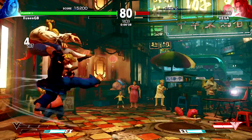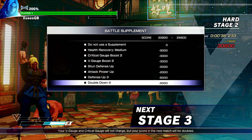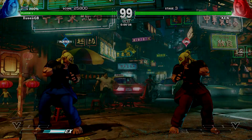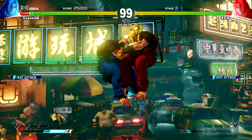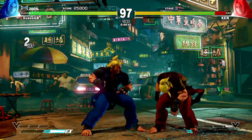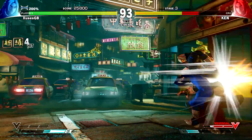Now we need to focus on getting you the highest score possible. Try to always get the first hit, aim for perfects, and if possible try to finish the round with an EX. The best possible scenario would be a round where you get the first hit and score a perfect by ending the round with a critical art. Don't worry about always ending with a finisher — a regular EX will give you more than enough points.